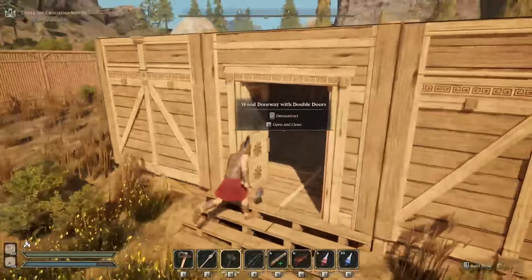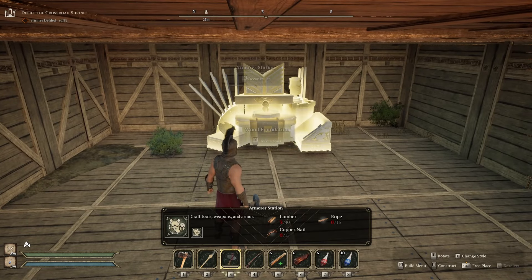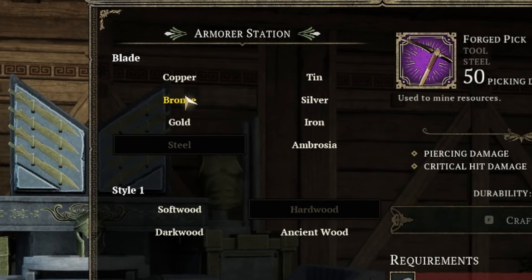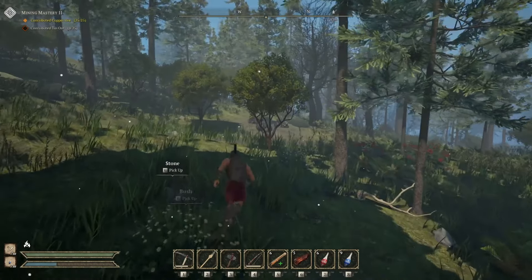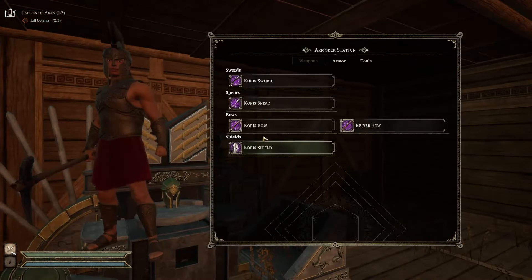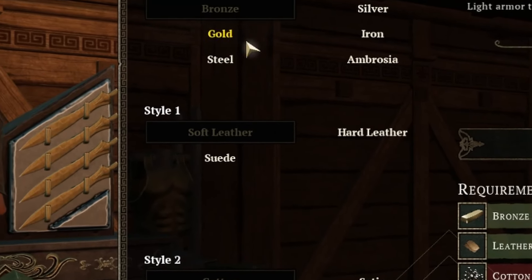To best prepare for the challenging quests, you will need to first improve your gear from the starting island. With the unlocking of the armorer station, your options for weapon and armor truly open up. At this station, you have endless possibilities to craft various armor and weapons in a style that fits you, but they also vary in potency depending on the material you use. For instance, each armor piece you unlock can first be crafted with copper with the lowest stats, and later, should you acquire iron or as powerful as ambrosia, you could craft more powerful versions of that same gear. As you venture across the crossroads and discover new resources, you will be able to return to your base, refine the materials, and craft improved versions of your armor and weapons. The armorer station also offers options to select your personal style — maybe soft leather, hard leather, or suede. The choice is yours.